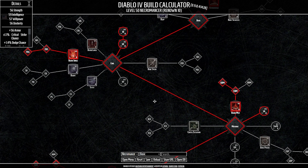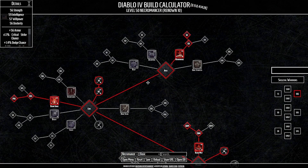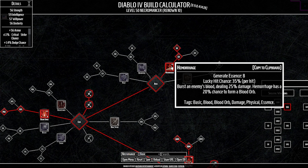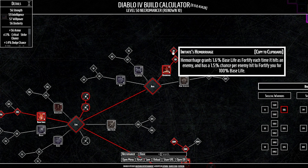For abilities: Hemorrhage is our basic skill of choice. We burst our enemies' blood with our mind, with a 20% chance to form a blood orb. Enhanced Hemorrhage grants an AoE when we pick up a blood orb and grants two additional essence per enemy hit. Initiate's Hemorrhage fortifies us for 1.6% base life each time it hits an enemy, and also grants a 1.5% chance per enemy hit to fortify ourselves for 100% — which is pretty insane.